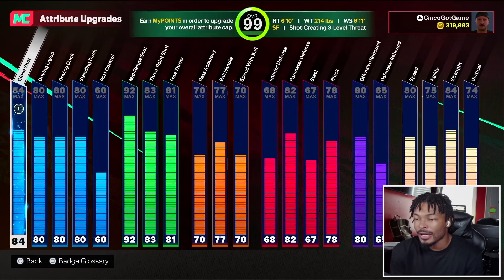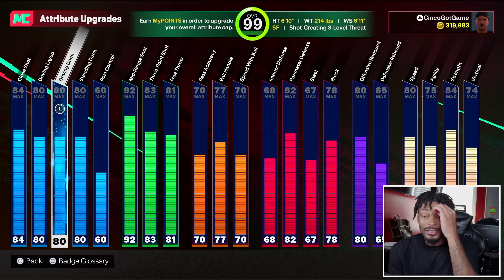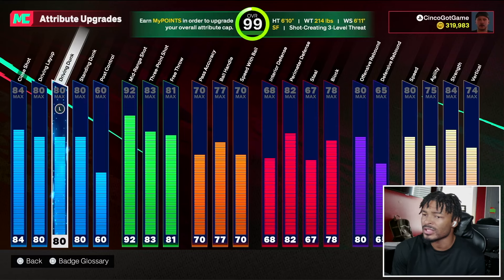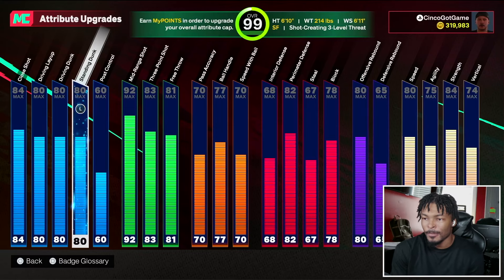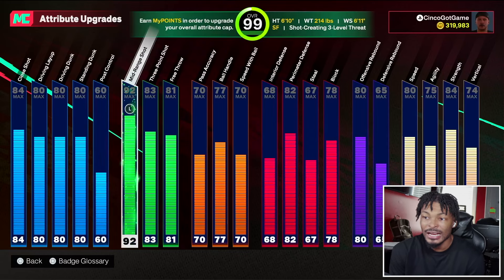This is how the build looks. It is a 99 overall. I went 84 close shot, 80 driving layup, 80 driving dunk. I got the Karl-Anthony Towns dunk package mixed with a couple other dunks. Standing dunk I got 80, which gives me contact standing dunks and rise-up animations. Post control I went 60 so I can get Post Playmaker on bronze, just in case I want to use it.